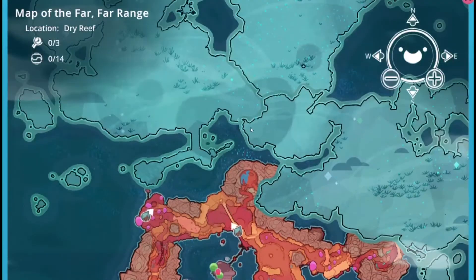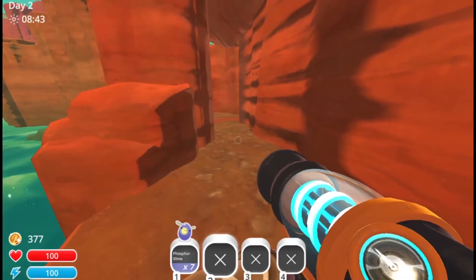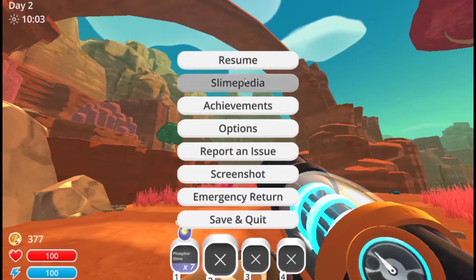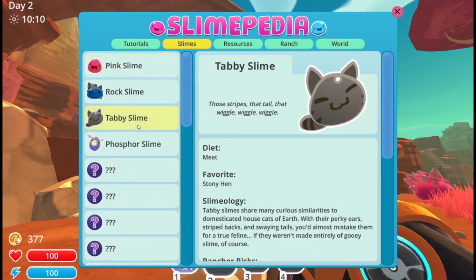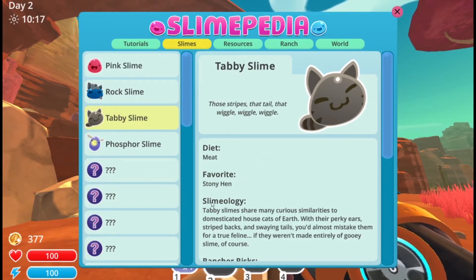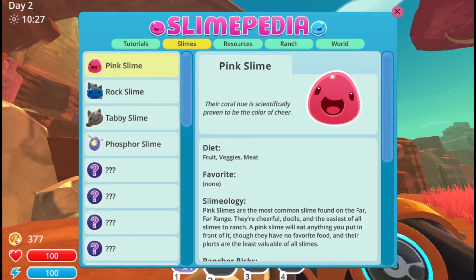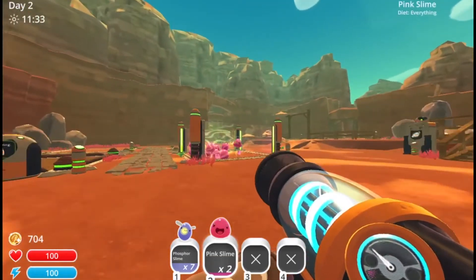They ate too much, but they'll drop a key that can be used to explore more of the map. If you hit M you can see the map — there's the gordo we just went to and there's also Pixel Awesome over there. You can also go to the Slimepedia, which shows all the things and all the slimes we've explored so far. This is a tabby slime — its diet is meat and its favorite is stony hen. Phosphor slimes love cuberries.